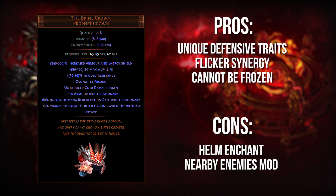The first unique I have for you today is the Brine Crown. This is a unique that used to be pretty crappy, but I think it got buffed in Synthesis League to the point where it's worth considering. Purely from a stats perspective, it provides about the same amount of stats in terms of life, armor, and resistances that a 10 Chaos rare would provide. However, it also provides a lot of unique defensive traits — things like reduced cold damage taken, huge amounts of armor while stationary, and a chance to create chilled ground when you're hit.